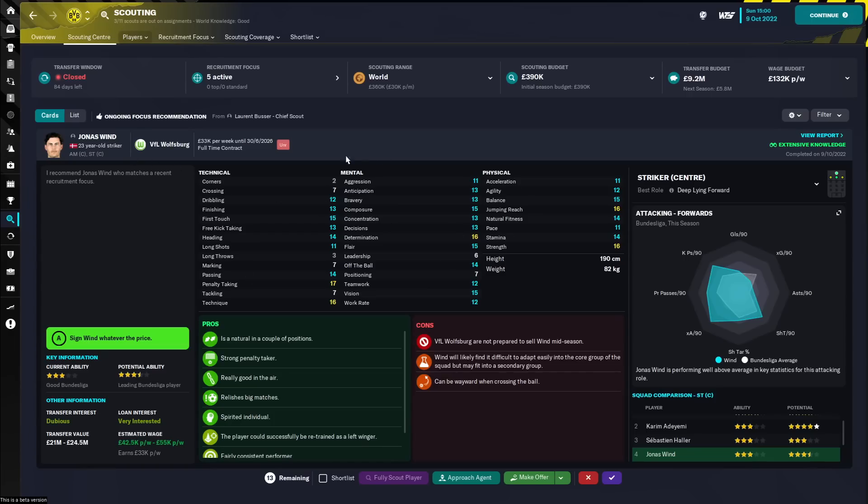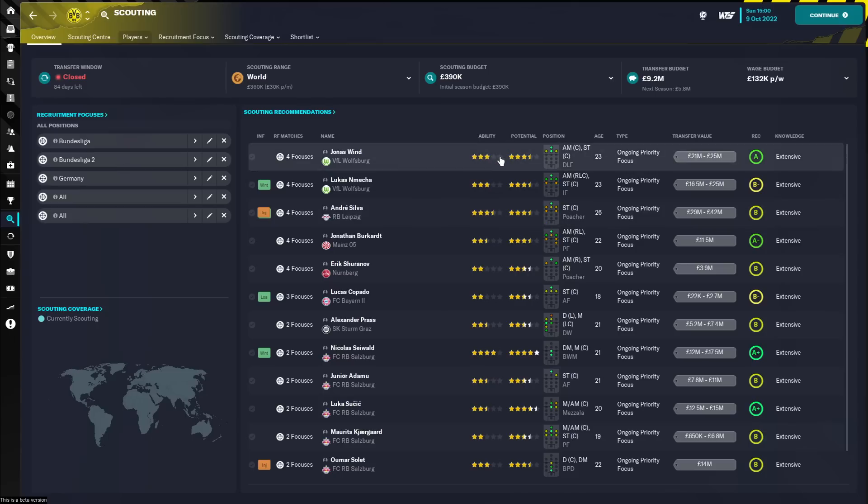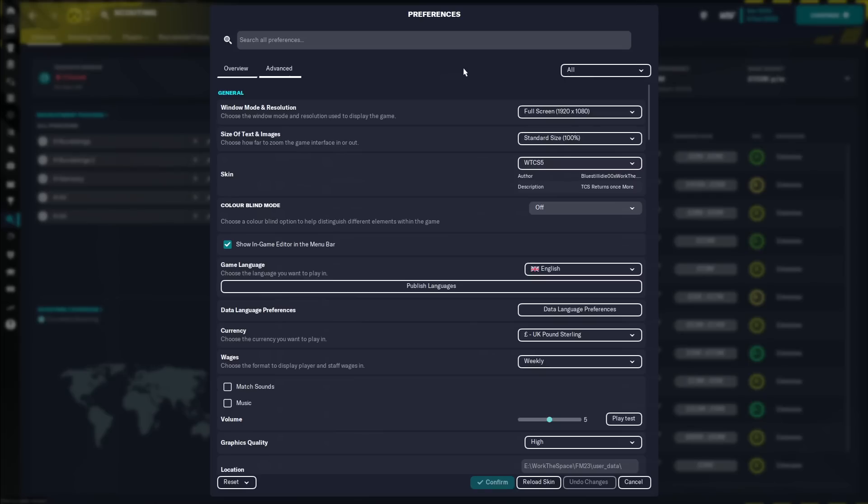And on the overview screen, why is there not the potential ability and current ability of the players that you've scouted? You can't even right-click to add it in. There are so many things that WTCS does to just make the game look better — we can have attributes on the scout reports, ability and potential of players on the overview. In this video, I'm going to give you an overview of what is currently changed in version 1.0. We're going to look at different ways to use the skin, some features you might not know exist, run through essential preferences, and maybe tease a few things coming in the future.